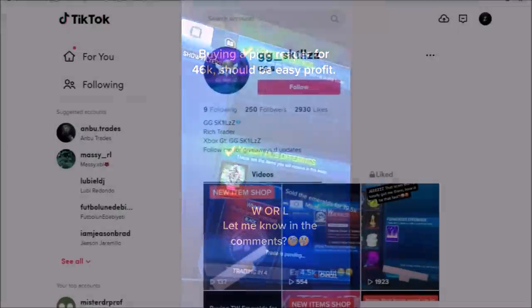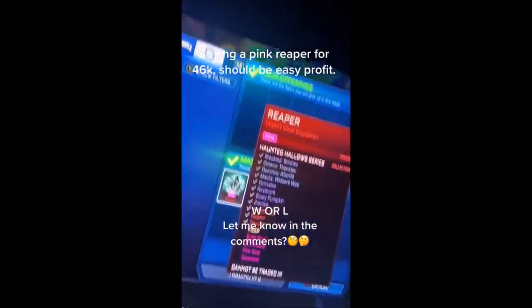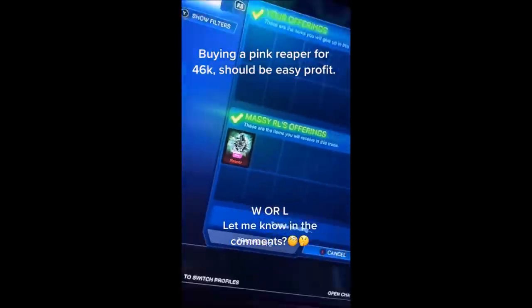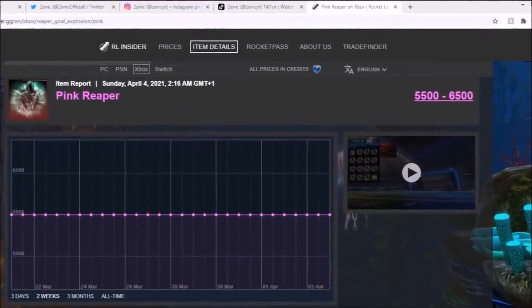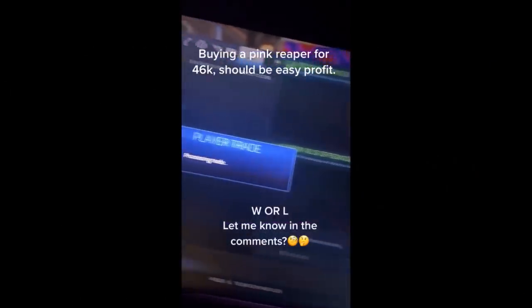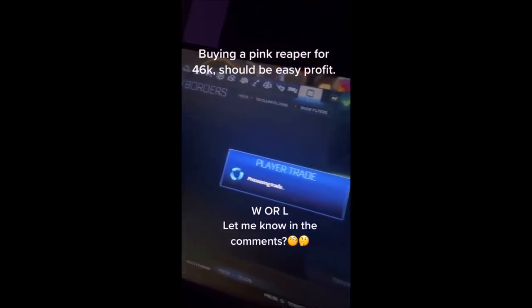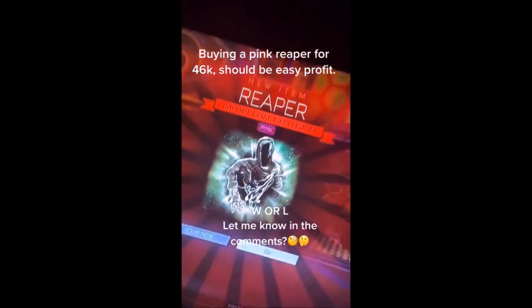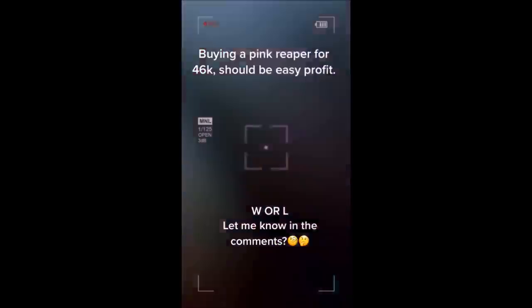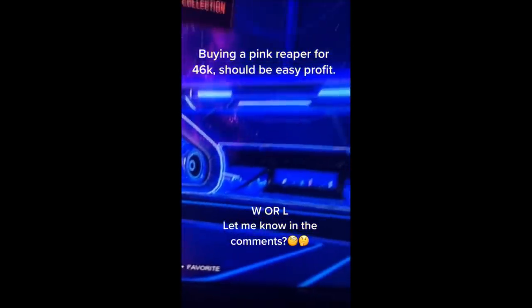At number four, we've got another TikToker and another Reaper trade — the pink one for 46,000 credits pure. Checking the spreadsheet, the pink is nowhere near that value. But Reapers sell for way more than their spreadsheet value. White is worth like 40k on the spreadsheet but sells for like 150 to 200k. I've got no experience buying Reapers, but you can make so much profit flipping them.